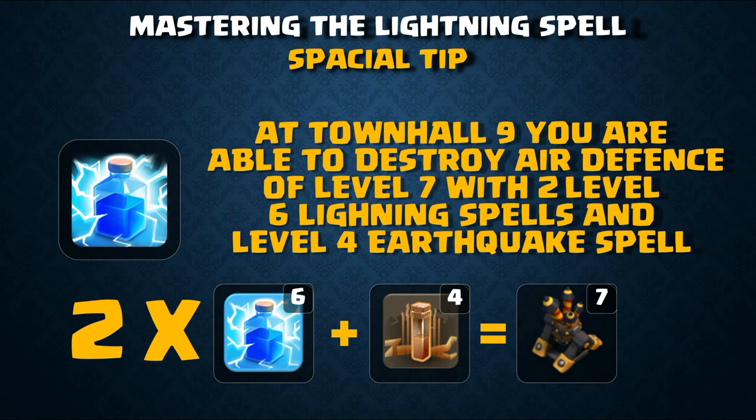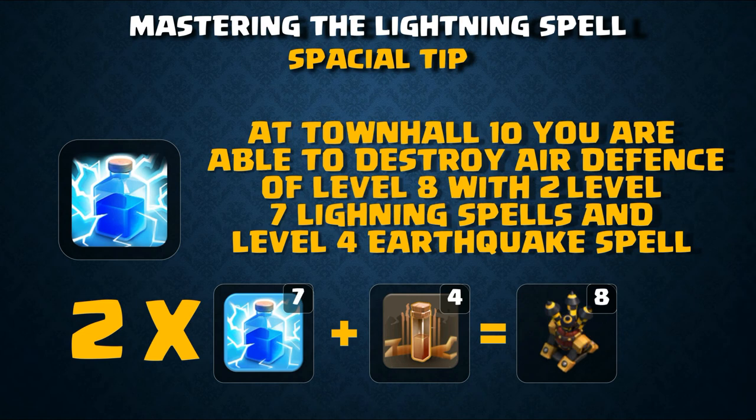At Town Hall 9, you are able to destroy a level 7 air defense with two level 6 lightning spells and a level 4 earthquake spell. This is especially useful once you unlock the lava hound, get level 6 balloons, and can upgrade your heroes to level 30 — this is when you start doing powerful air raids.